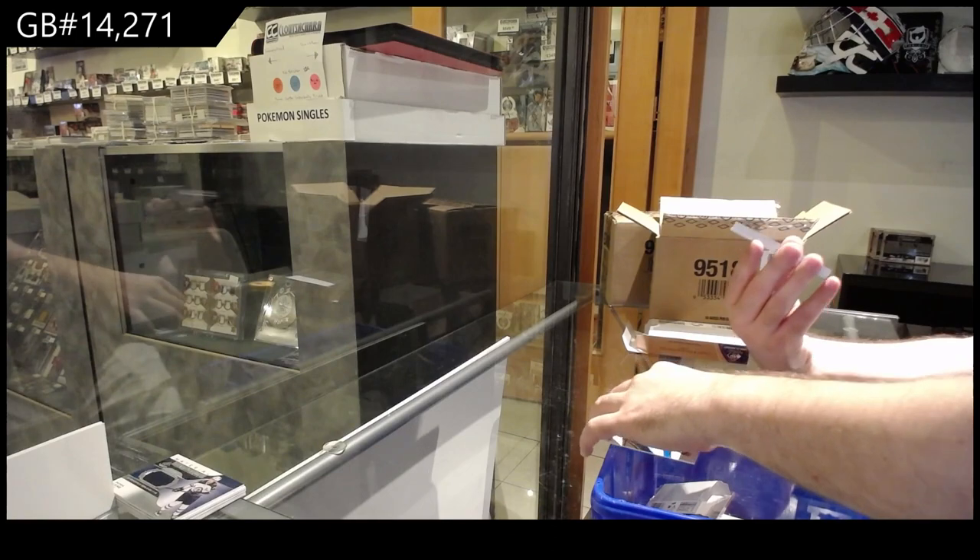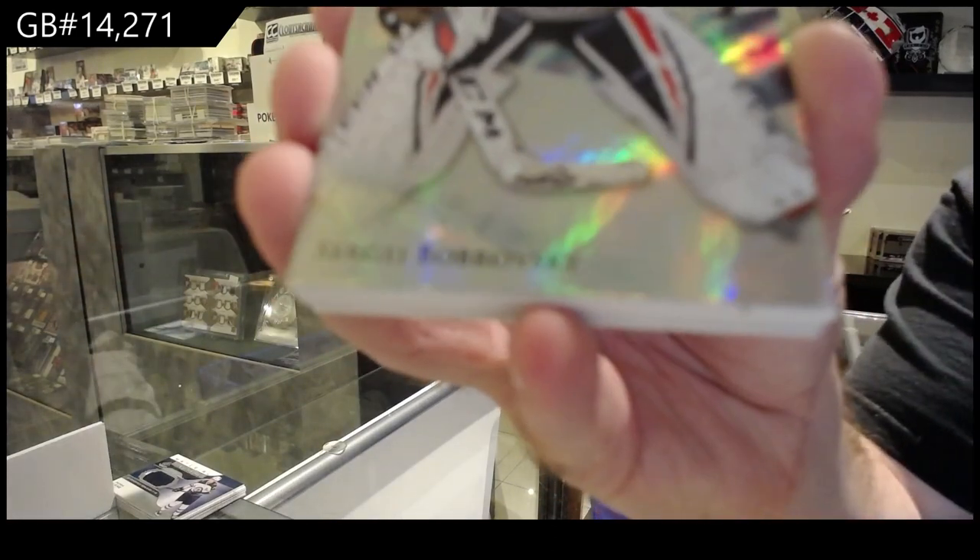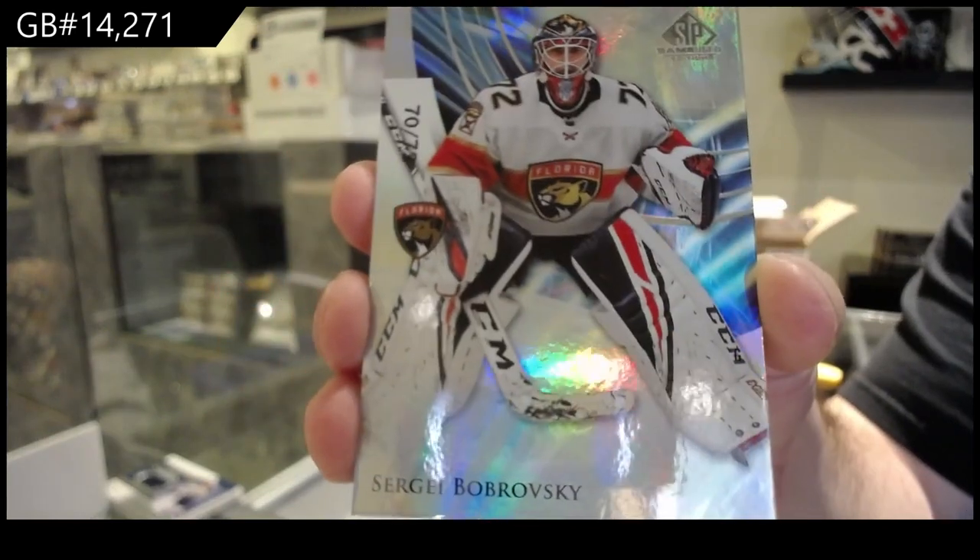We've got number 72, base card of Bobrovsky, Florida Panthers.